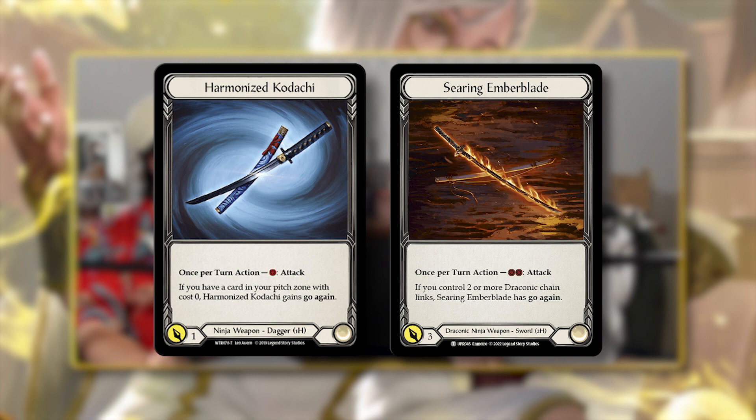Kadachis, even though they're not Too Chronic, I think the efficiency and ease of putting them into practice versus the Ember Blade — the overall flexibility is probably better and would have resulted in a slightly different outcome. I think I only attacked with the Ember Blade once. The other important thing: in the first two turns I'm pretty sure I hit both of my Herald of Eruditions. It's just crazy awkward to block those when you're not playing big attacks or a lot of equipment.